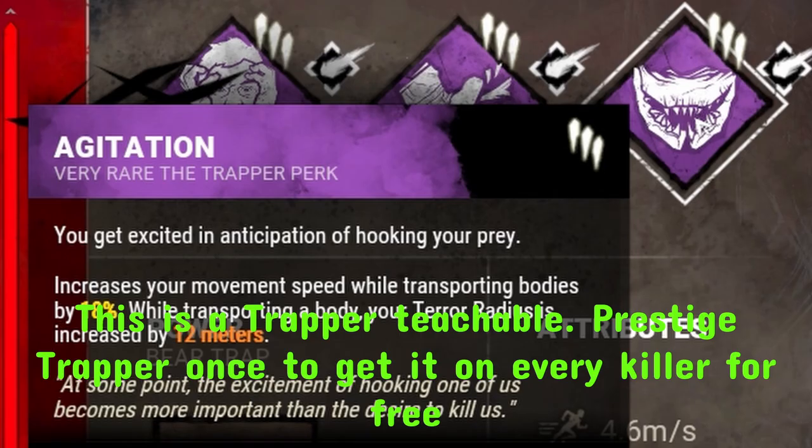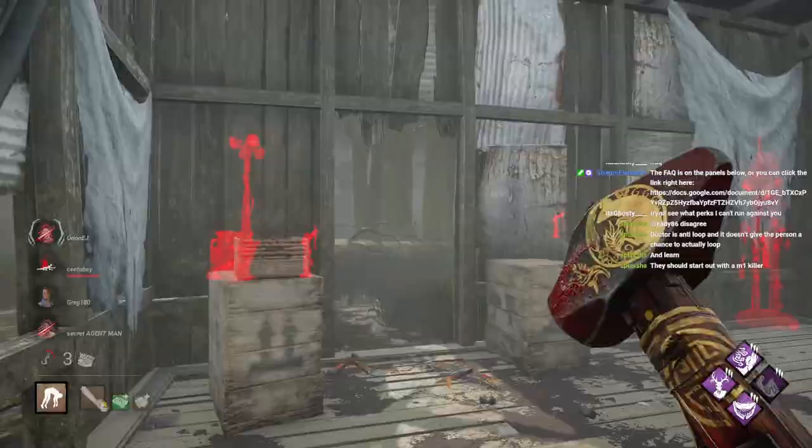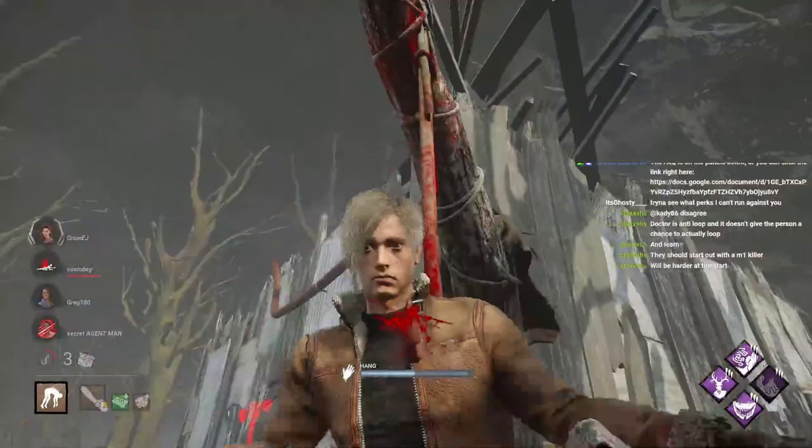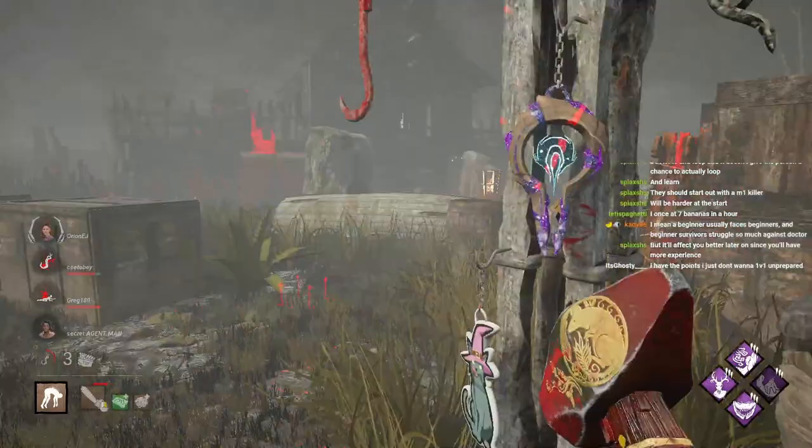Agitation. To get this perk, you must Prestige Trapper once to unlock this perk on all your other killers, and then you can level your Billy to get Agitation 3 on the Bloodweb. This perk increases your movement speed when you carry a survivor to a hook. Sounds pretty useless, but I personally think this is one of the strongest perks of all time, because you never have to worry about a hook being far, and it counters sabotage squads very well.